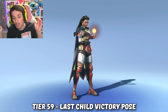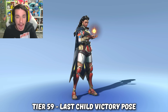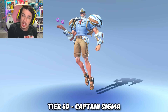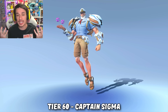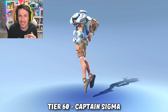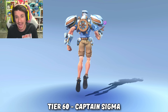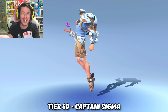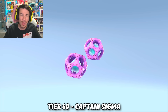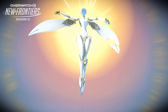At tier 57 we got Sigma's spray where he's seen in his captain uniform with binoculars guiding the ship. At tier 58 we get another 10 mythic prisms. At tier 59 we get a really cool Illari victory pose where she's holding the power of the sun in the palm of her hand. Then at tier 60 we got yet another sailor-type skin for Sigma. Beforehand we got the Flying Dutchman and then a recolor — this time he's actually seen guiding the ship as a normal human. I don't know why they keep giving Sigma seafaring skins; he's a scientist, and this is the Egyptian mythology battle pass.